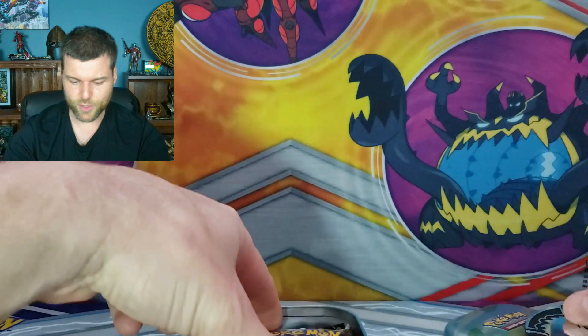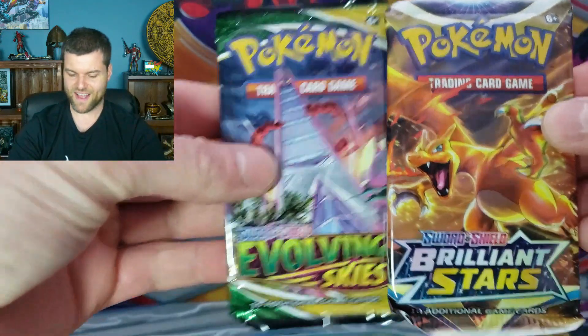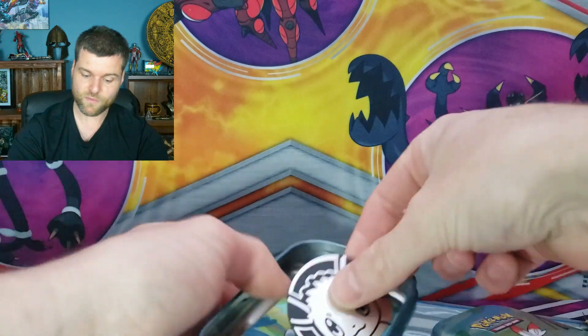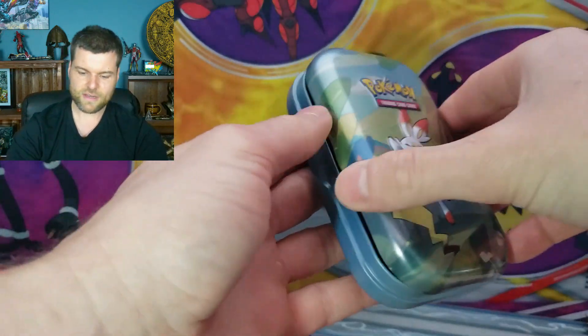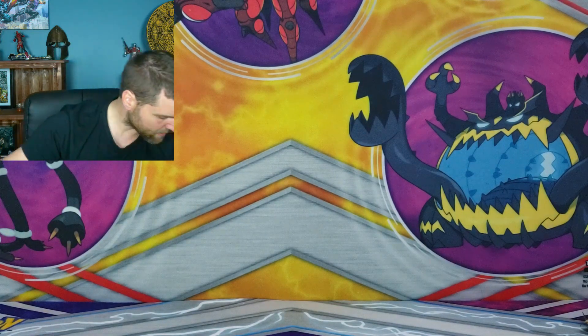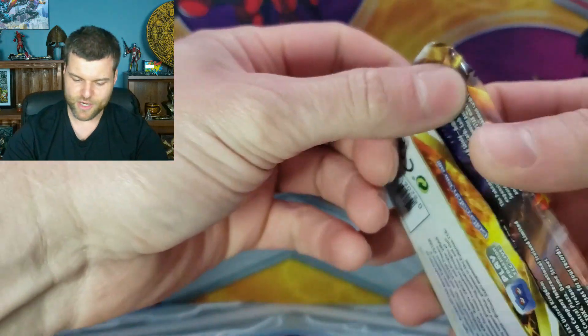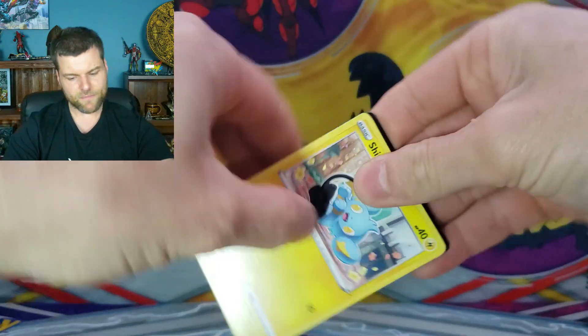So we've got Brilliant Stars and Evolving Skies. This is going to be awesome. I've opened these before — make sure to get the coin and the little pamphlet inside. Let's start it off with the Charizard artwork Brilliant Stars pack. I'm pretty pumped up, fired up — Costco stuff is good.